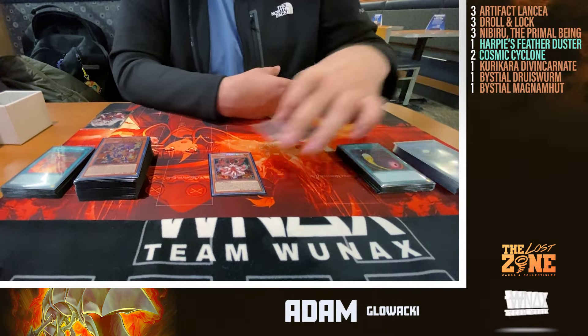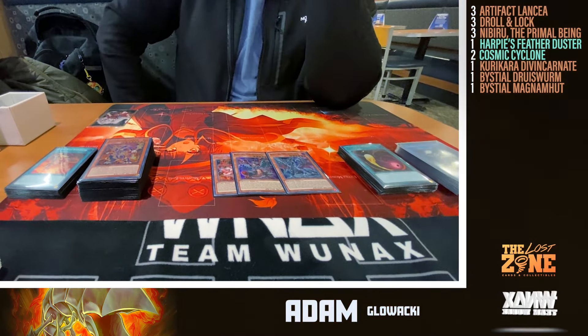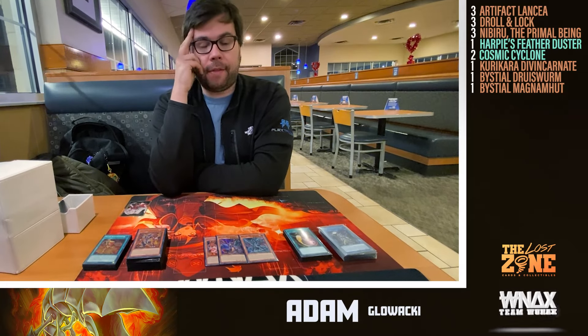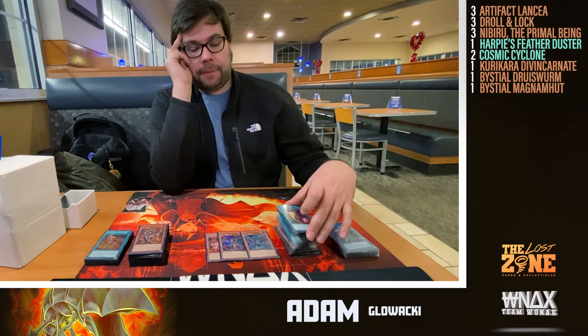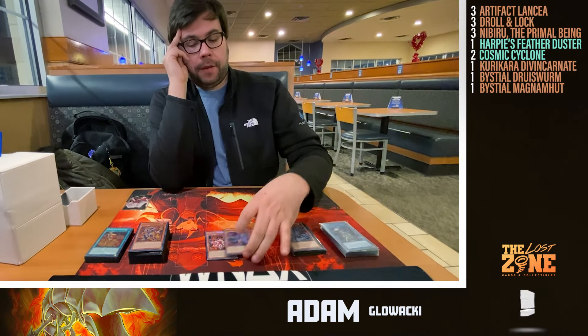The last two sideboard cards — Druswyrm and Magnemite — I'd probably drop since it's so many Fire decks. They're just there for the Labyrinth matchup, which is difficult for this deck. If they have Skill Drain your deck crumbles, and you need to stop their furniture from recurring since they have better recursion and disruption built in. If I dropped them, I'd probably build the side with more Thrust Package in mind — Evenlies, Lightning Storms, and board breakers in general. If I wanted to main deck the Cosmics, that would free up space too.